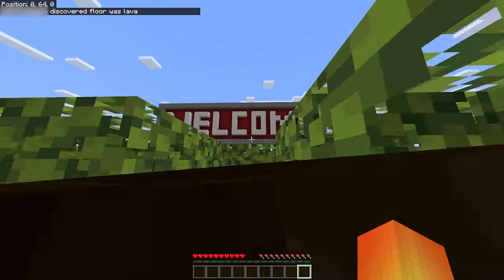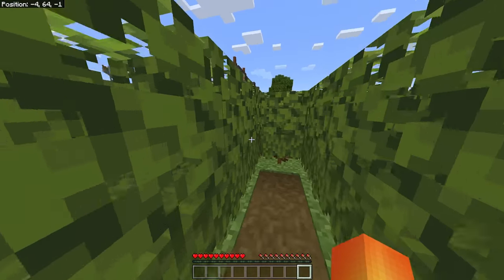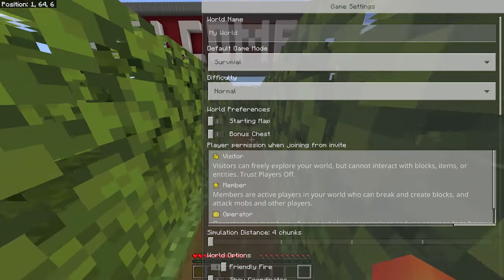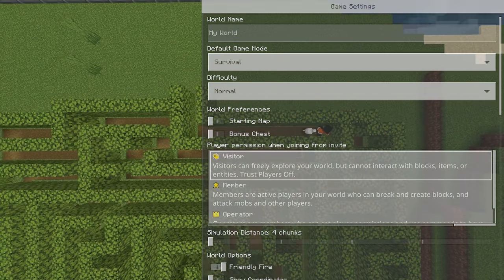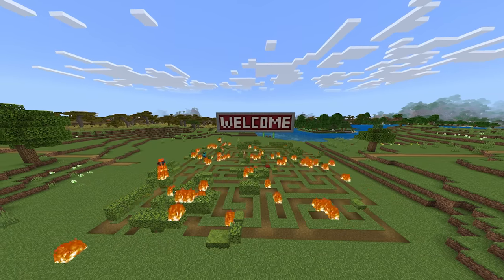An important reminder about all of these spawn designs: we can say over and over, strangers are dangerous and don't let people into your world unless you trust them. But I'll just point out that if you are playing Minecraft on the Bedrock Edition, you can set the default join permissions to be not able to break blocks, which means they won't be able to break your hedge maze or your spawn island, or the next idea here.